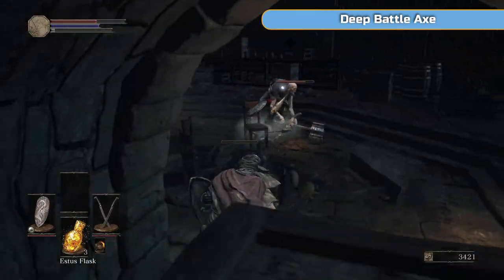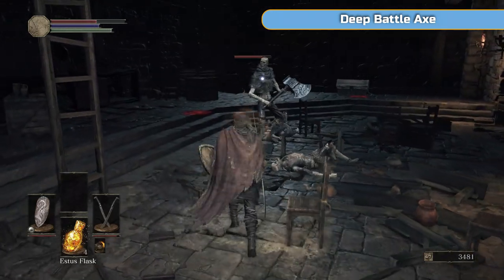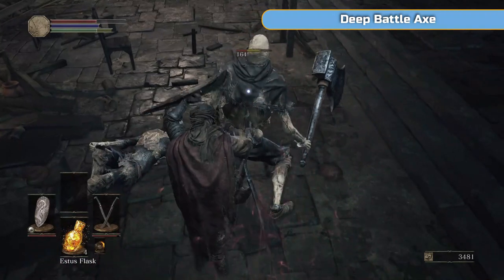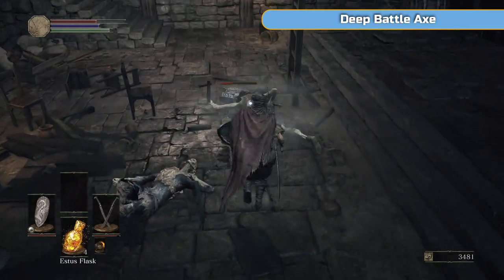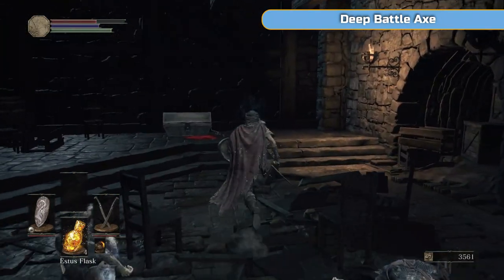You can see how effective dodge rolling is — I knew he was coming in to hit and I was at the end of my attack animation. Dodge rolling is always the best. Don't try and hold up your shield against an axe guy because he'll just smash straight through it.